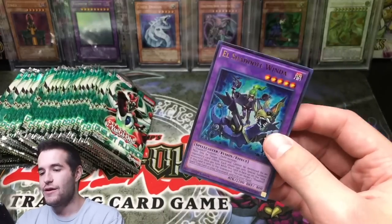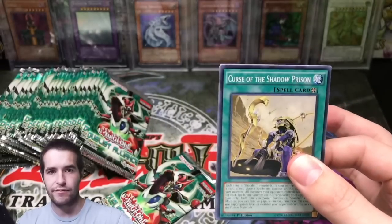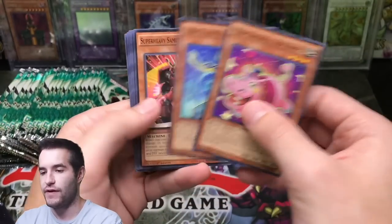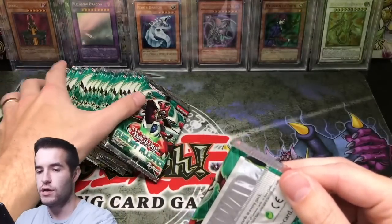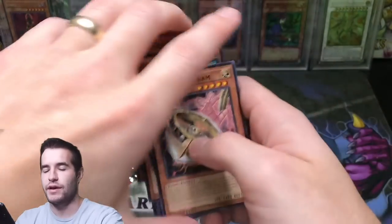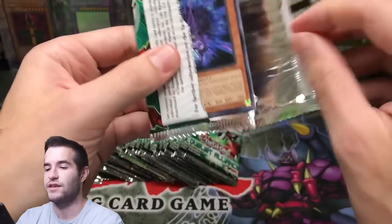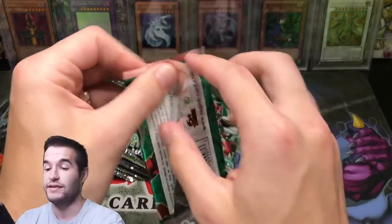Duelist Alliance, please provide us with fire. El Shadal Winda — I don't know why I said it like that but it just seems like it should be said 'Winda.' Lots of Burning Abyss stuff. We're saving the fire for the last few packs, right? Right? Got a little distracted by a text on my computer — remember to turn the sound off. And then — ultimate rare guys! Odd Eyes Pendulum Dragon in ultimate rare! We got the cover card in both secret and ulti — that's pretty cool.